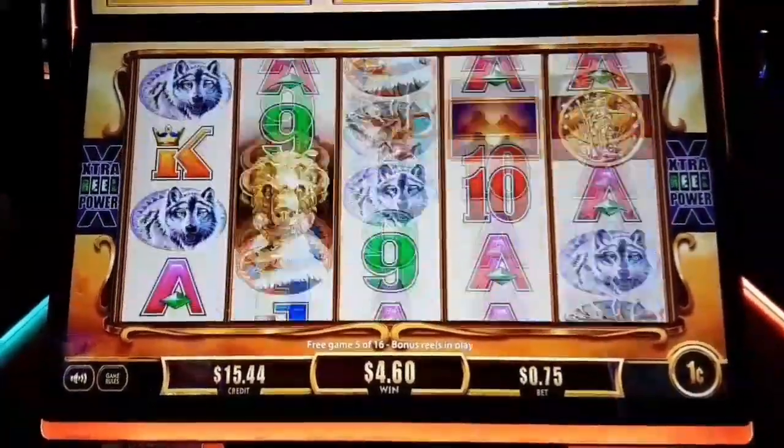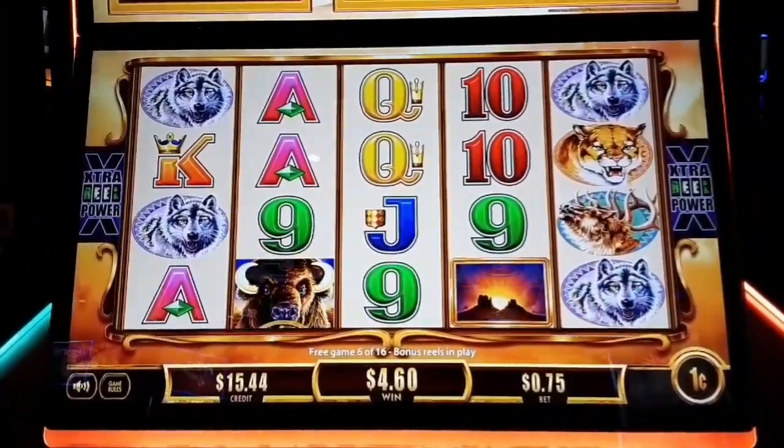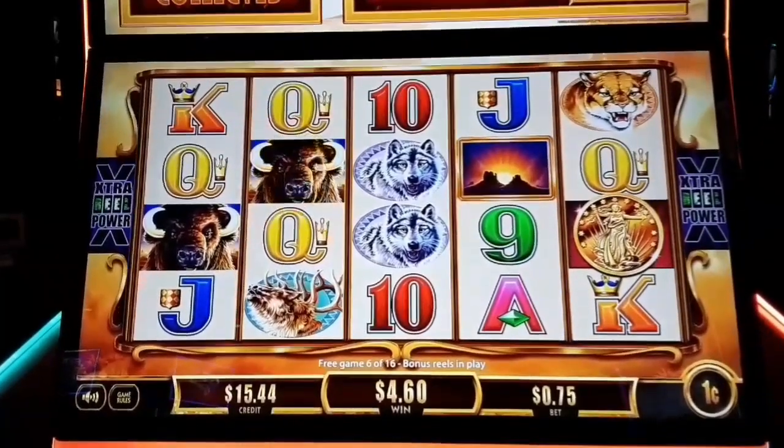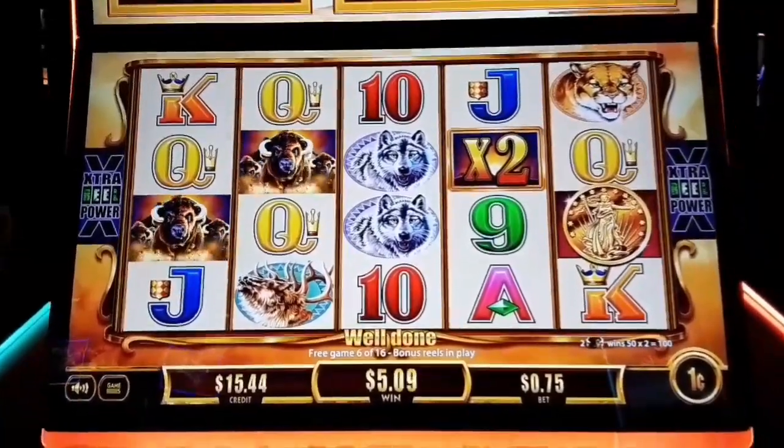That's our third head. Next one turns eagles into... there we go, that'll turn eagles over. Now there's more buffalo on the reels. We got three-time. We got some stacked buffalo again.